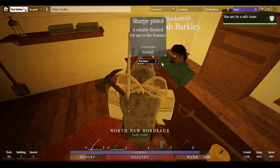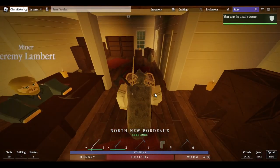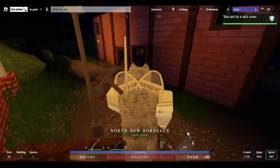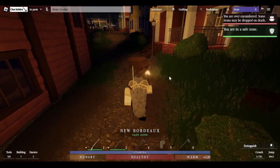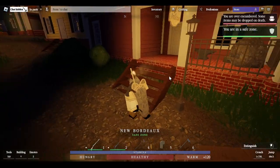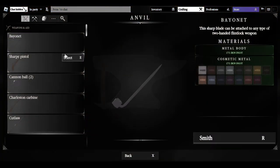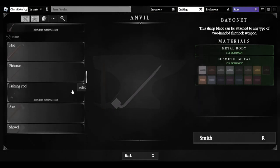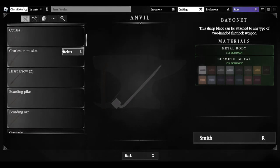Once you have some ingots, you can either sell them to the blacksmith via contract, or do what I recommend: equip an axe and go chop down some trees. During this process there's a good chance you'll become encumbered — that's fine, you'll just walk slower. Once you have logs or whatever materials you need to make something on the anvil, you can craft what you'd like. You won't be able to craft the higher tier items without enough skill, but you can craft lower tier items as you level up.